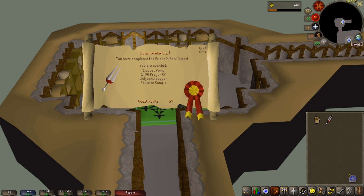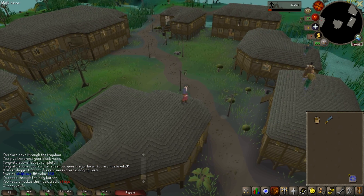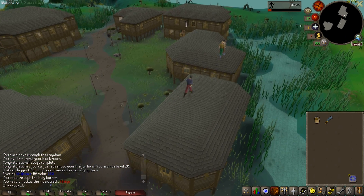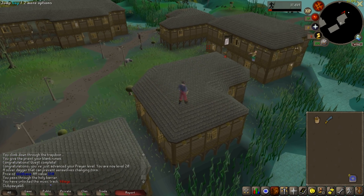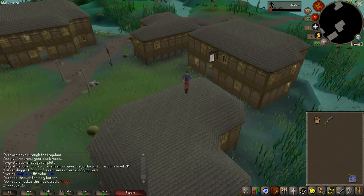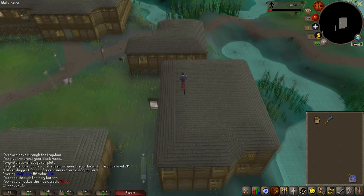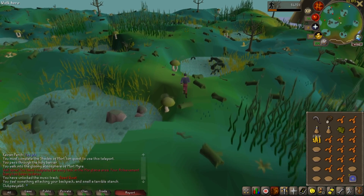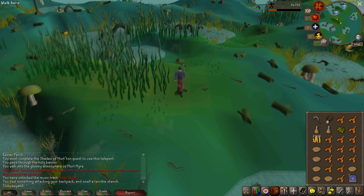Quest complete — we can now enter Morytania. And the first thing we're going to do is grind out some agility. Anyone who's playing this game and is a member should train agility. It's not very fun, but doing rooftop agility gives you good agility XP and marks of grace so you can finally get a graceful outfit, which helps you run around the world without losing as much energy. Now we're on the way to start the Nature Spirit quest.